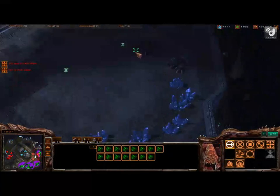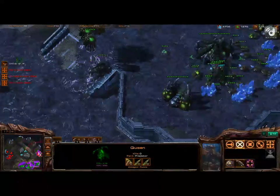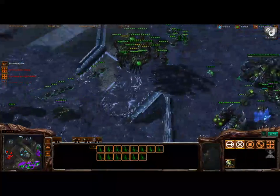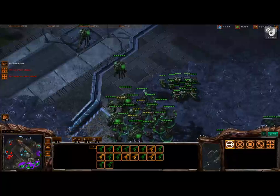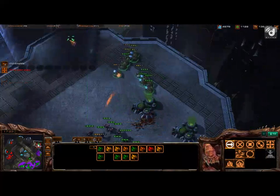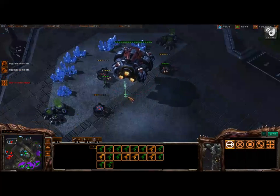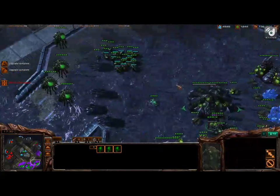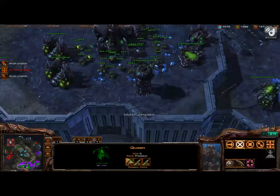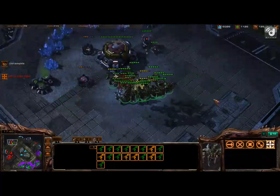Just go ahead and wait for these Zerglings. Spawn larvae at all your hatcheries. Run those drones up there to delay them — perfect. Maybe he'll chase after them. Go ahead and morph Banelings. It looks like he's taking his third as well. Just keep rallying all your hatcheries to your third and keep making Zerglings and Banelings to attack that.